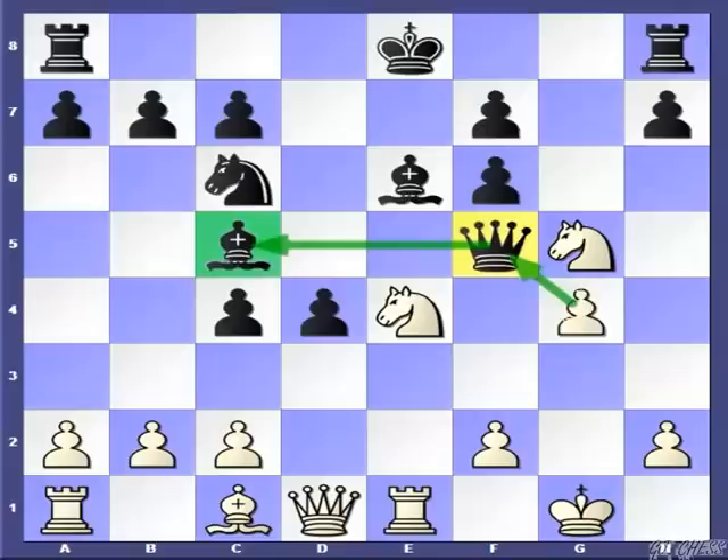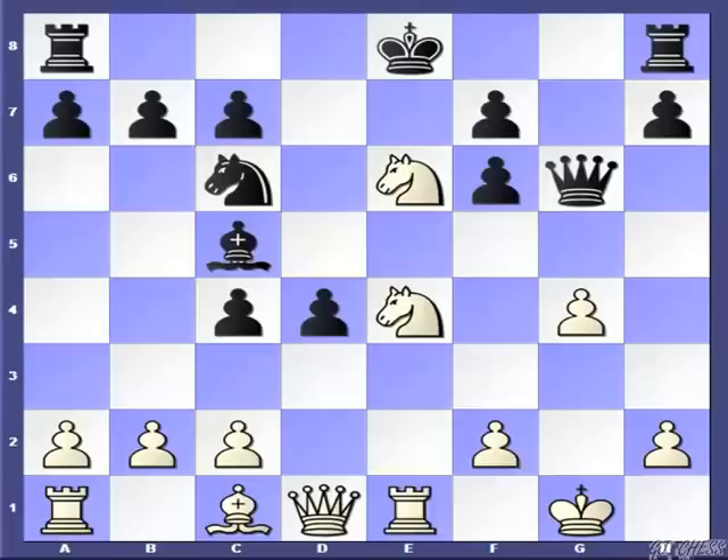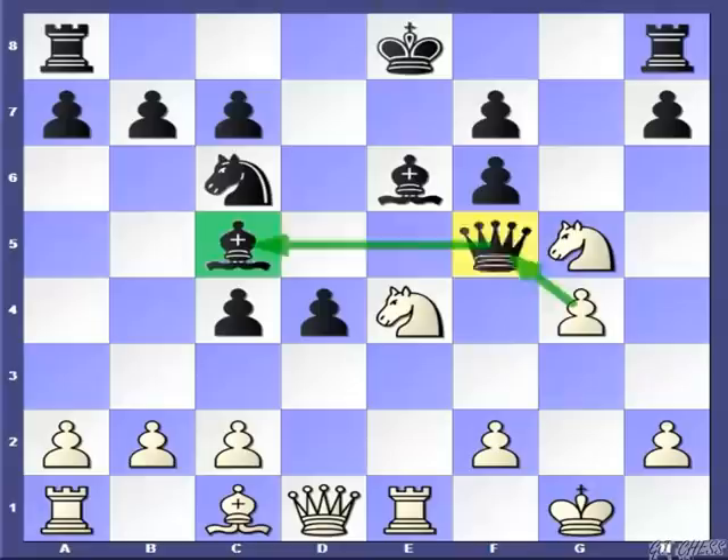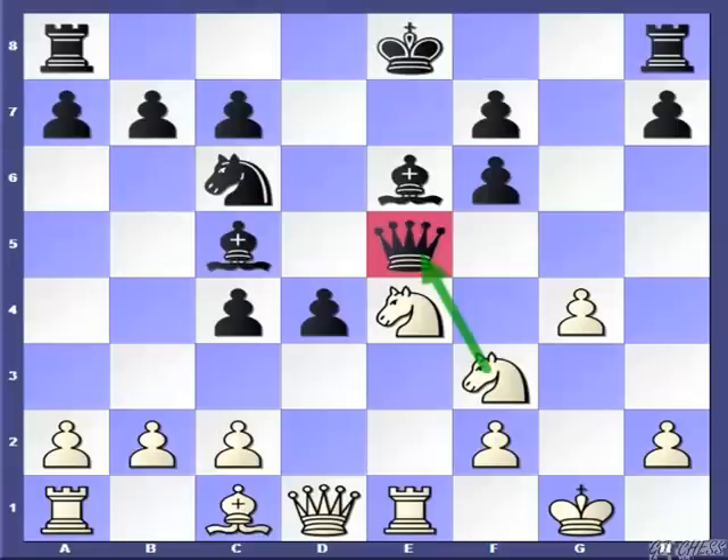The queen has to stay in touch with the bishop. If the queen goes to g6, then after Nxe6 and pxe6, White will simply be a piece up after Nxc5. Instead of Qg6, if the queen goes to e5, then after the simple Nf3, that queen is trapped. The only square left is d5, after which we have a queen and king fork.